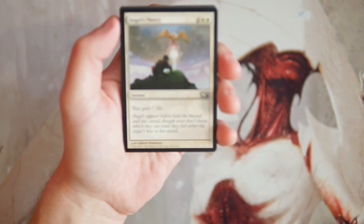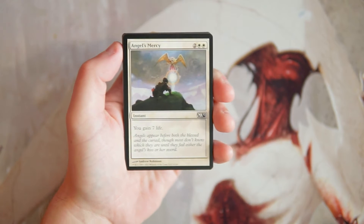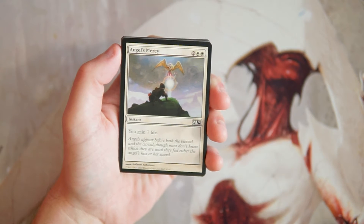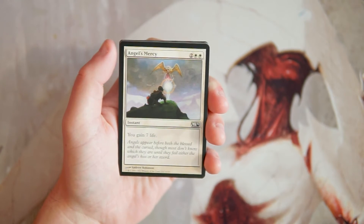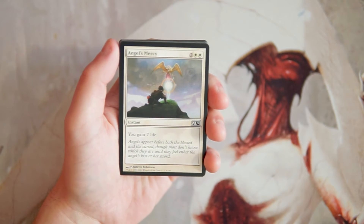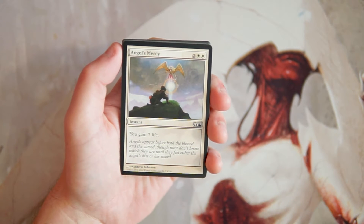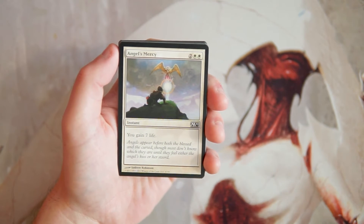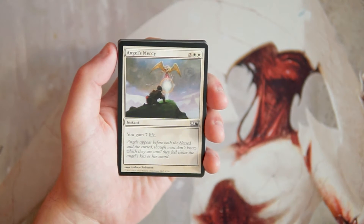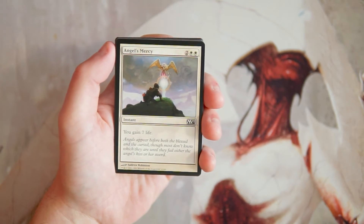We kick off right away with Angel's Mercy, which is an instant for two and two white — you gain seven life. This card is absolutely terrible. I hate gain life cards, especially in limited. In certain constructed decks like Soul Sisters you can build around the life gain mechanic, but something like this where it's a one-shot gain seven life is really not useful. It's a very big trap for new players — instead of being proactive you're being reactive and stalling, and that's usually not a good way to go.